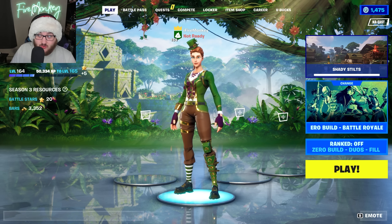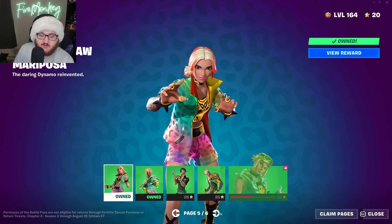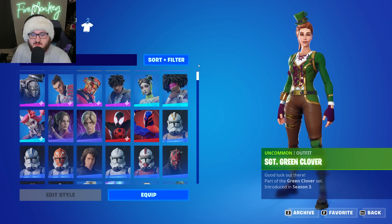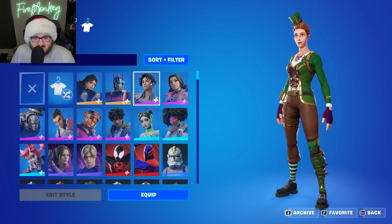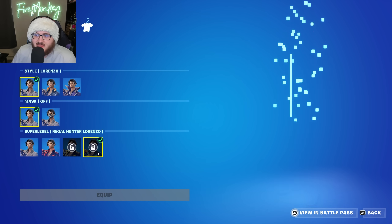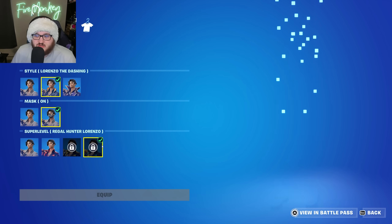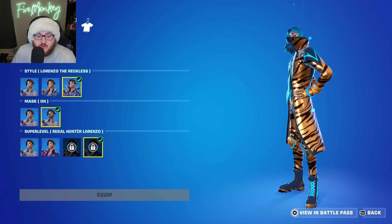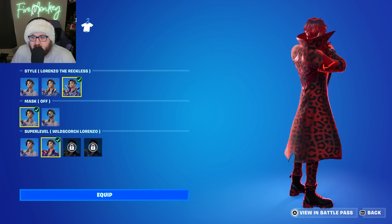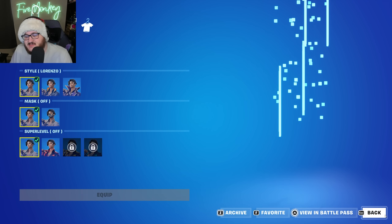Now back in normal Fortnite to talk about the super level variants this season. We can see the Wild Scorch variant for tier one, Confetti Claw for tier two, and Regal Hunter for tier three. Starting with Lorenzo, you have different variants to choose from, and interestingly you can enable or disable the mask and use different variants on different coat styles — full coat or no coat at all. That option is available to you at any time, giving a lot of nice customization.